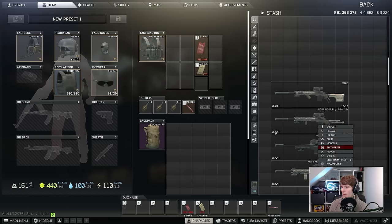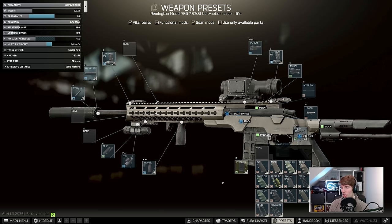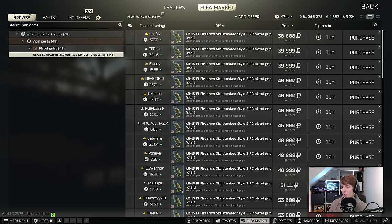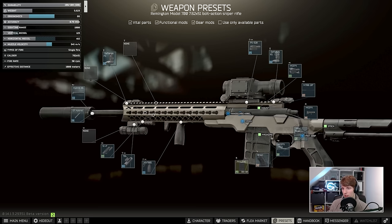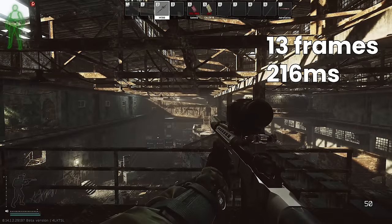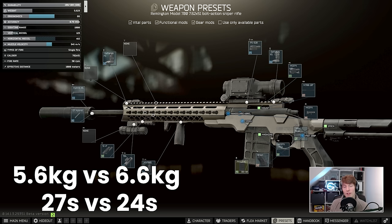Going to the full ergo build now — including the laser and the Defiance front and rear sights, which are optional at one ergonomics each. The pistol grip is changed to the Orion. There is one better grip, the ST2 PC at 13 ergo versus the Orion's 12, but the ST2 PC is flea-only at around 40k, while the Orion is about 15k from Skier, so it depends on your budget. Keeping the Valde scope, this gets us to 66 ergonomics and 123 vertical recoil — really excellent for ADS speed. Testing showed the original was 22 frames, the weight build was 20 frames, and this ergo build is 13 frames — nearly double the speed. Overall weight is 5.6 kilograms versus the original 6.6.